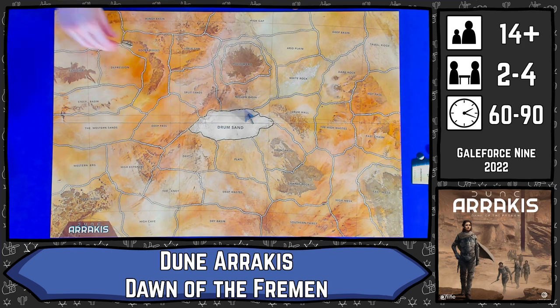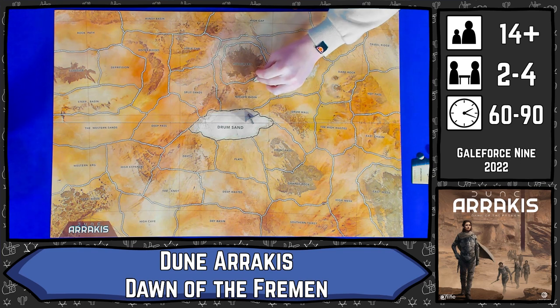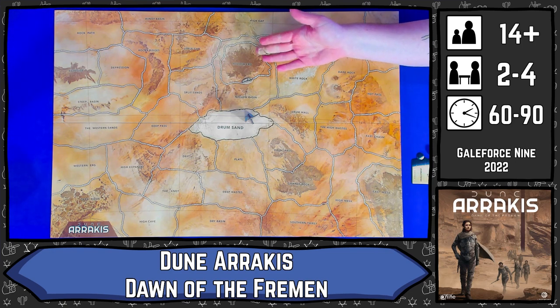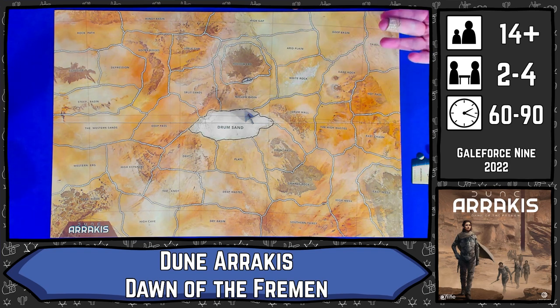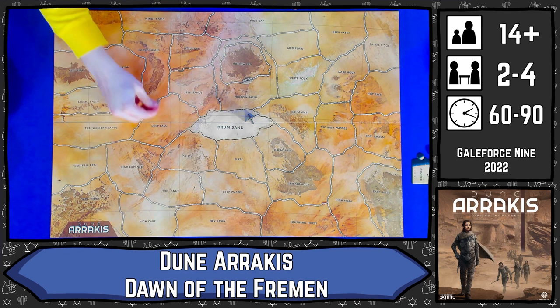Rock barriers mean that when you are producing resources you don't get double the production if you have a siege. Billy places his on the holer, immediately blocking that off — it's a real move. You cannot move through that without having a stillsuit or an ornithopter, and it means your power when you're fighting doesn't get counted, which means that place could be very safe or very dangerous. Kai then places one down, blocking the deep pass from the rocky ridges.